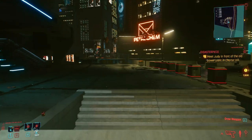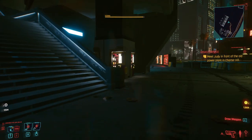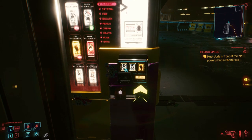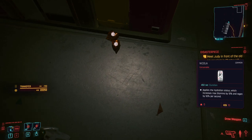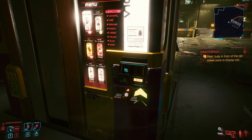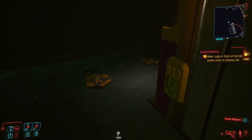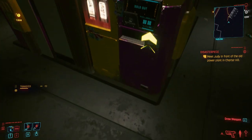This area has three floors and all three floors have vending machines. There are some food machines, but predominantly they are drinks machines. There's a good reason why we're doing this — we want to gather all of these drinks and then later on we will break them down for their base components. I'm going to run out of cash before I actually empty all the vending machines. There are a ton of them, which is good.